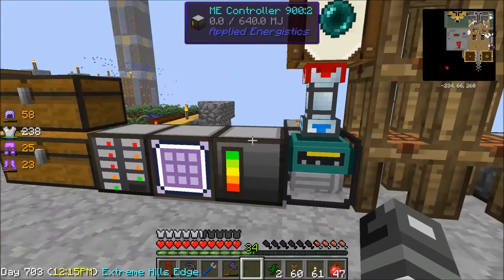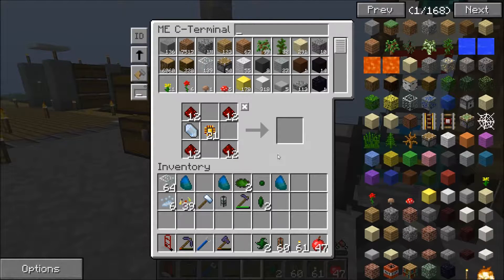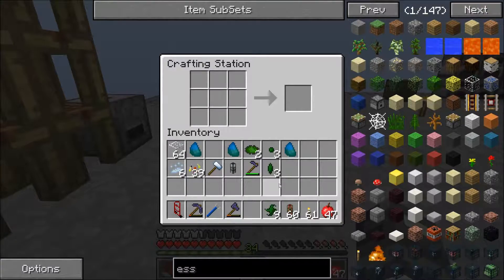I go to this crafting table and get the weak infusion stone. Put the essence dust in there, get all the weak essence, take that one out and put the regular infusion stone in the middle in the same pattern. Get the regular, then put the strong one in the same pattern and get the strong essence. Eventually we'll create more seeds, different kinds — like eventually we'll probably get cow seeds so we don't have to farm cows and can just grow leather and things like that.